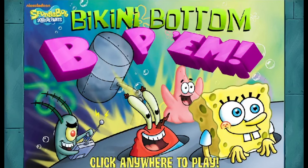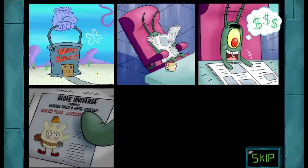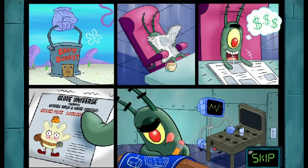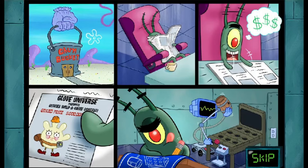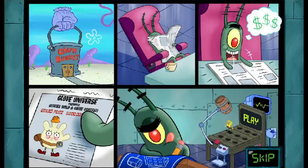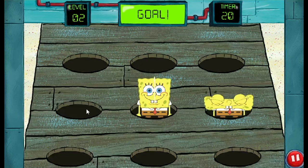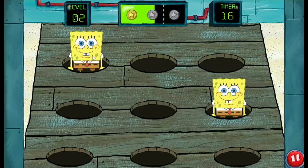Another big one was Bikini Bottom Bop 'em, a whack-a-mole inspired game where you control Plankton and hit the SpongeBob characters. There are also comic panel cutscenes between stages. Plankton sees an ad for the theme park Glove Universe, which is holding a contest to see who can build the best game. He makes Karen build this whack-a-mole machine while he sits and scribbles on his blueprints. When the game begins, you're only met with SpongeBobs to whack — you drag the mouse across the screen to take him out whenever you see him.